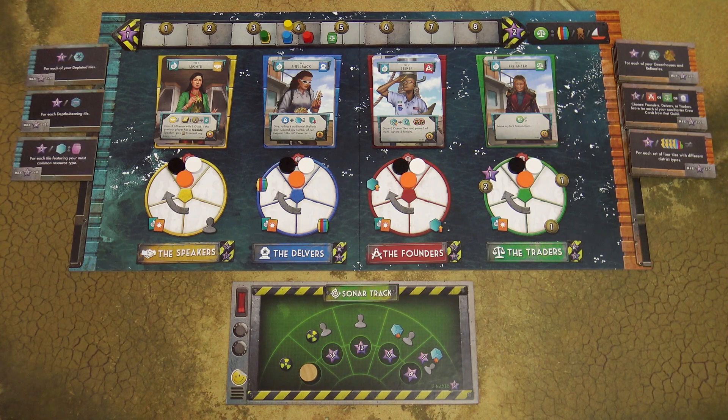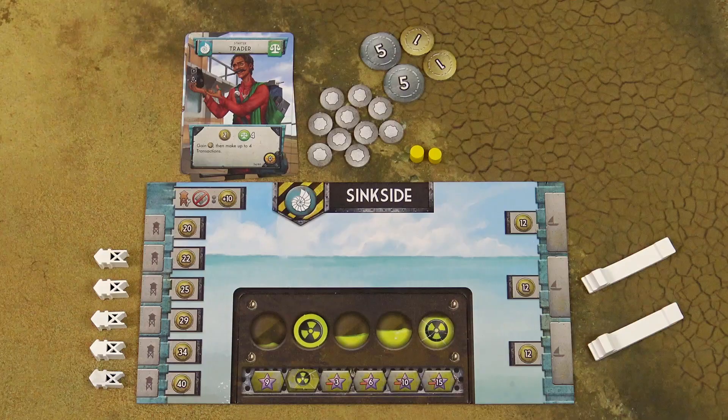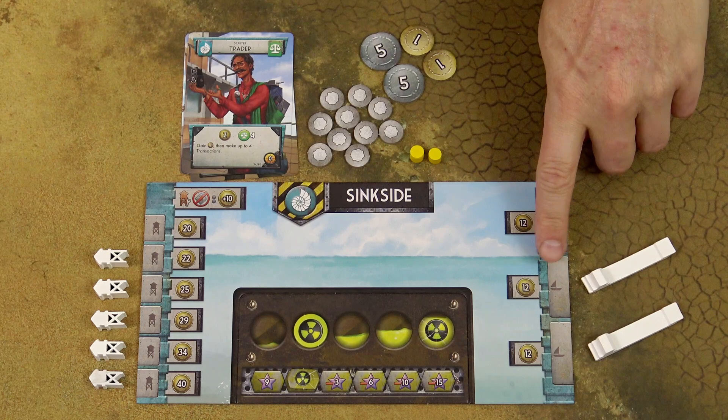The third type of transaction is buying an additional skiff. Pay 12 currency and place a new skiff onto the starting tile dock, indicated by the dock symbol.